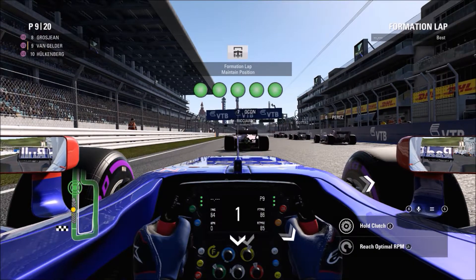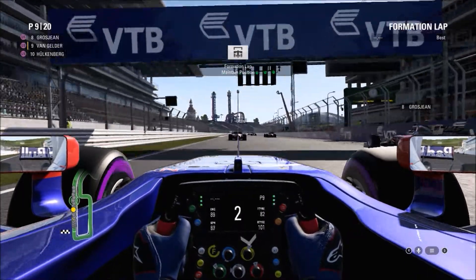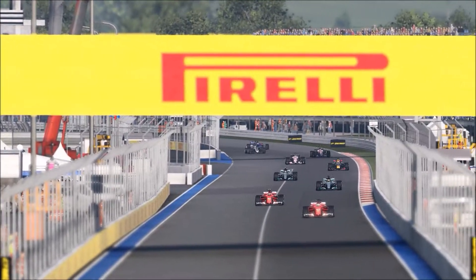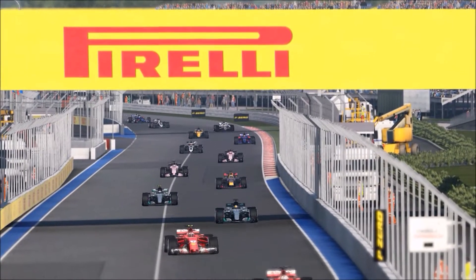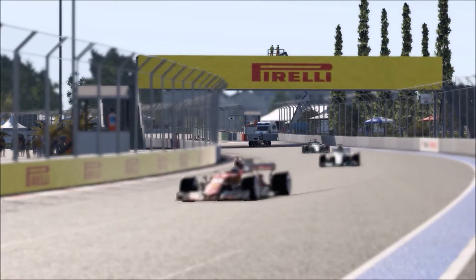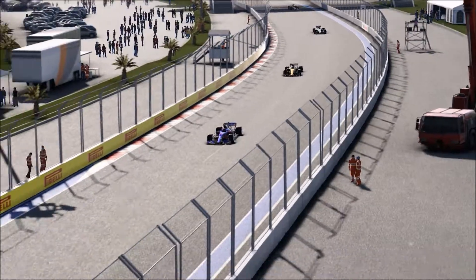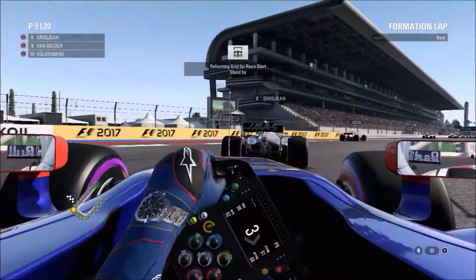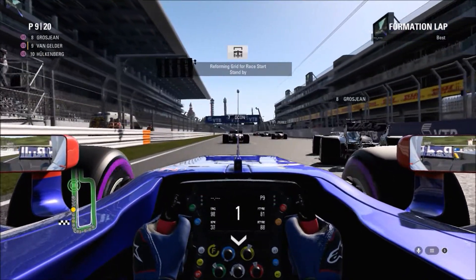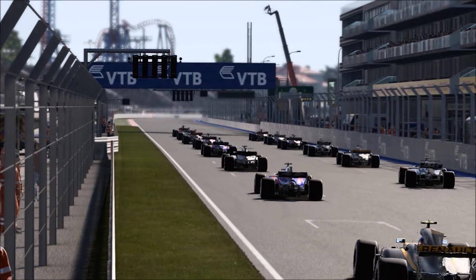I decreased the fuel load a little bit for a lighter car at the start of the race. We'll be doing a one-stop, because usually the Russian race is always a one-stop if there's no rain. We're starting on the ultra softs because we made it through into Q3, and we'll be going to the super softs at around lap 10 and running to the end on that tire. Here we go on the formation lap — everybody warming up the tires and the engine. We line up ninth on the grid behind Romain Grosjean in front of us for the start of the fourth race of this career mode championship.